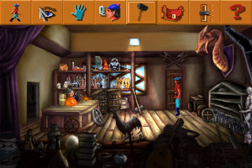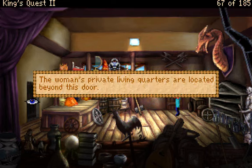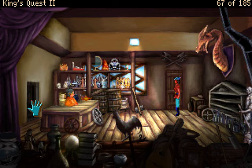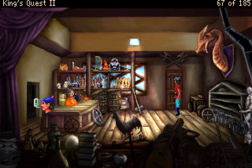The only things I haven't interacted with are the obvious things I probably need to interact with. There's this door here — the woman's private living quarters are located beyond this door. I'm gonna guess I can't go through there. You know better than to poke around inside a lady's private domain, or in this case, a woman's private domain. Are you implying she's not a lady, sir? That seems a bit ungentlemanly. What happened to chivalry? The door is not voice activated.